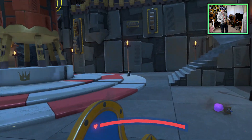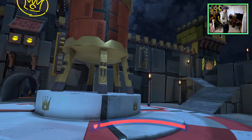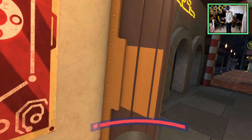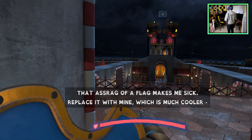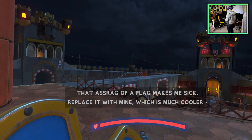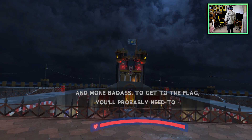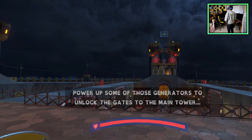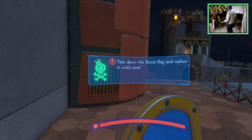So I possessed him and killed my former self just like that. Elevator — hmm, what do you know, interesting. NPC says: 'That rag of a flag makes me sick — replace it with mine, which is much cooler and more badass. To get to the flag you'll probably need to power up some of those generators to unlock the gates to the main tower.' All right, so power up generators.